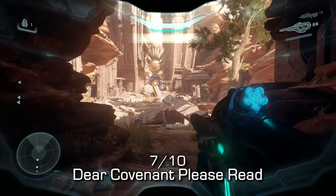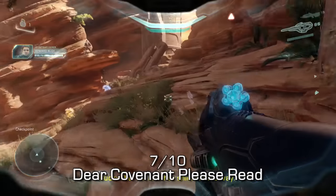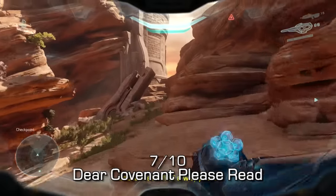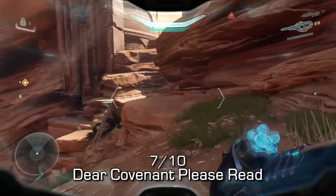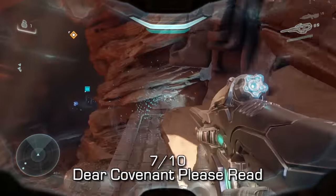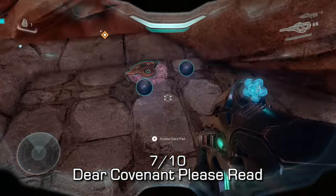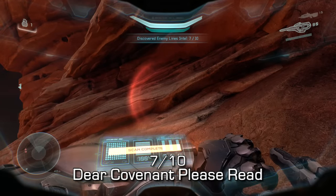A little bit later on, we'll come up into this open area. You'll see a gigantic structure in front of you, which should look familiar. There's also a bubble shield as well as a wraith at the very end. We're going to go around in a circular motion — enter and stick to the right-hand side the whole time, then come up on this cliff. If you jump down onto this ledge, you should find 'Dear Covenant, Please Read,' which is a Covenant data pad. This is the seventh collectible of the mission.